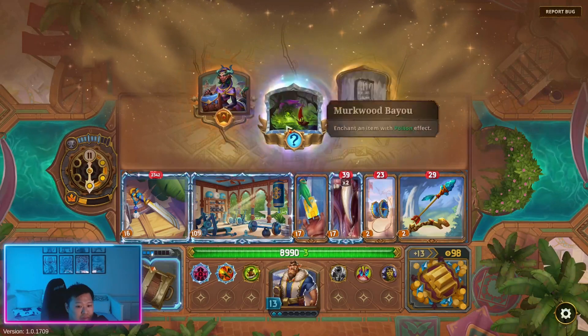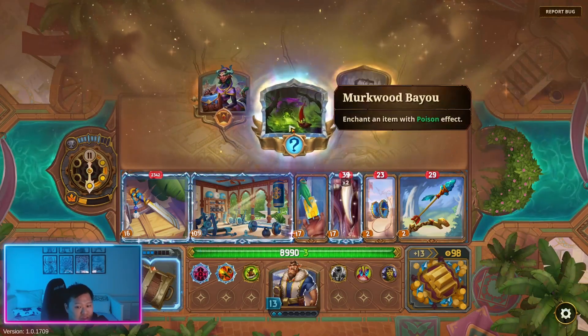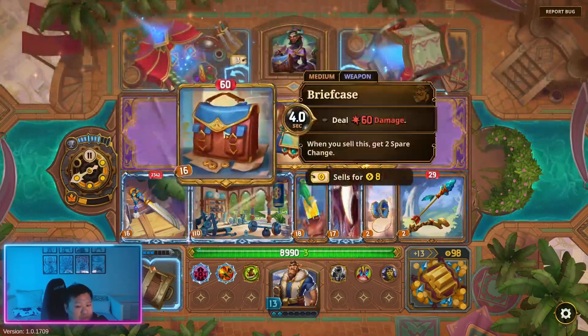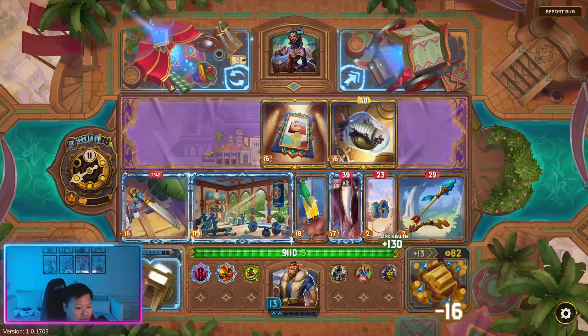Get a freeze item, enchant with poison. Let's get the medium — we have a chance to get items like weapons. At the start of each hour this gains 2 value. Let's go forward — sell these.